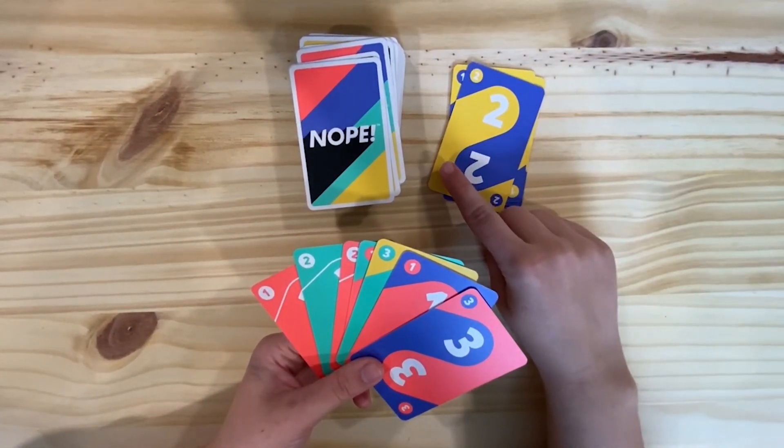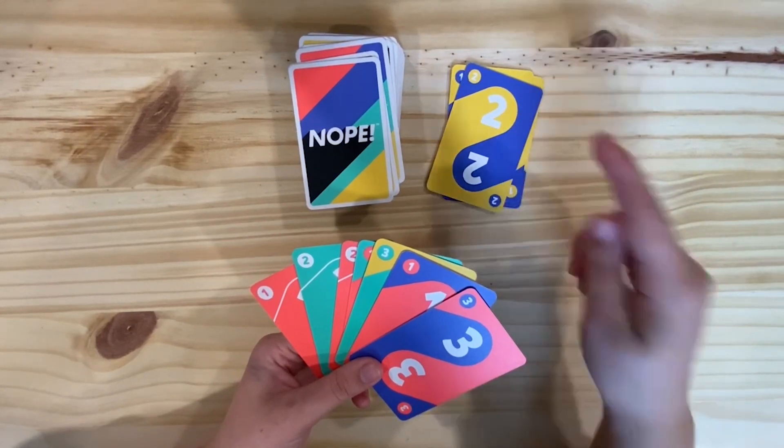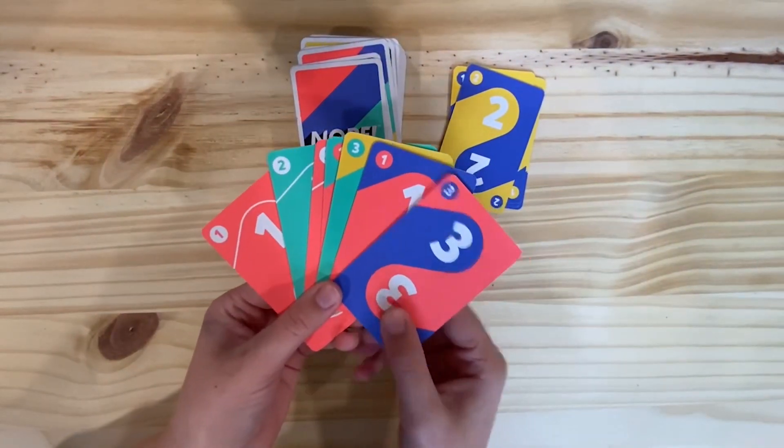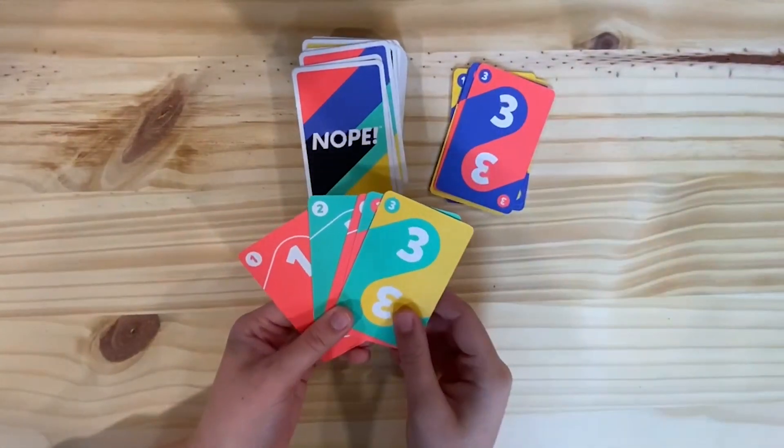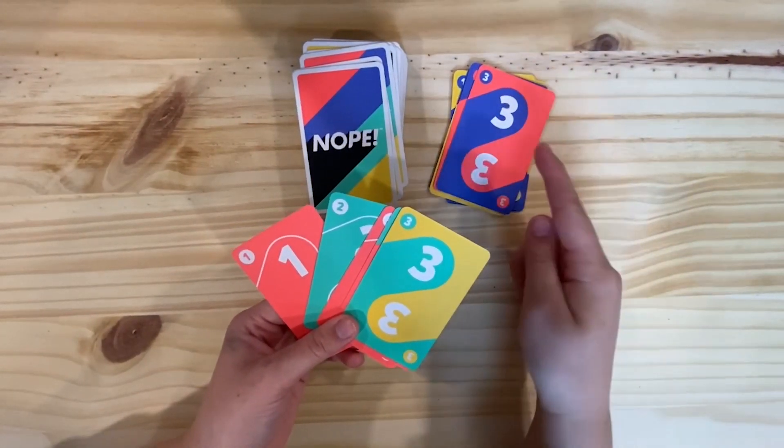So I either have to get rid of two cards with yellow or two cards with blue. I look at my hand and yes, I've got two cards with blue. So I would discard these and then the next person would have to get rid of three cards of either blue or red.